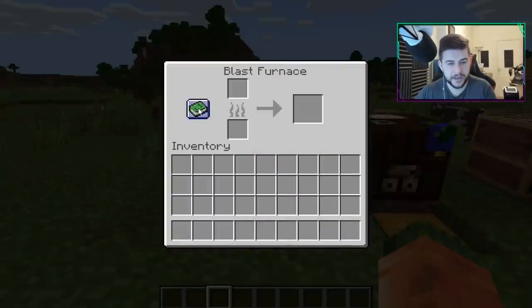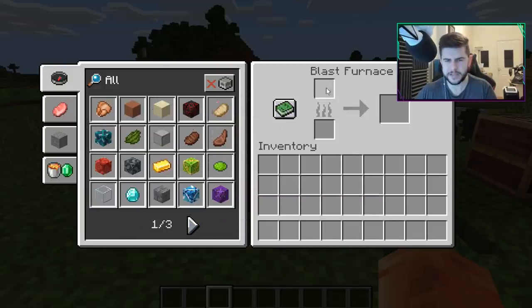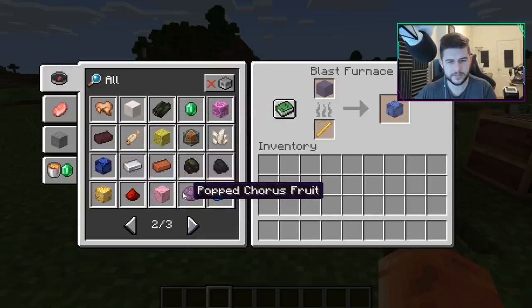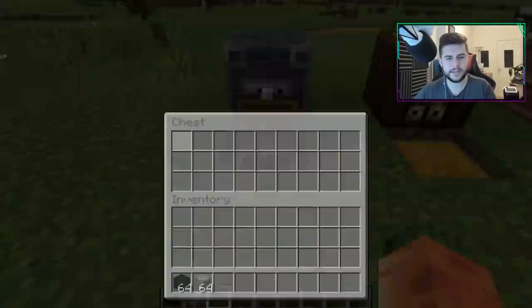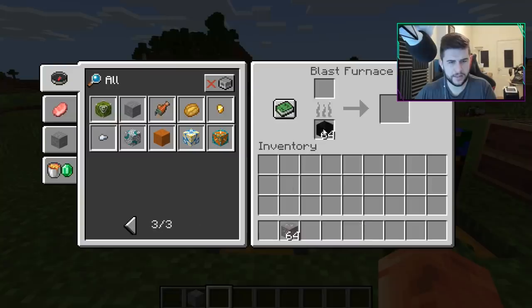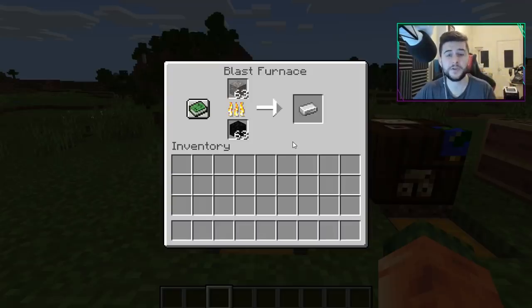You can actually have the recipe book here — it shows you the items you can put inside the blast furnace. I did not know you could smelt all of those items in there. Clicking the ingredients in and watching it smelt works perfectly. If you want to hide the recipe book and keep it like the Minecraft PC version, you can simply hide it.